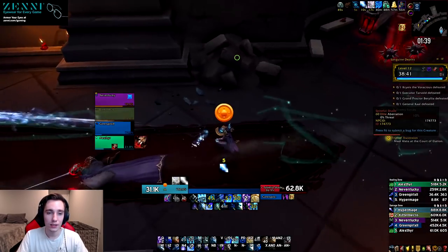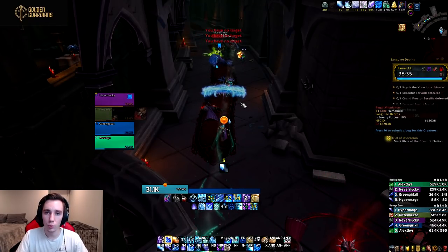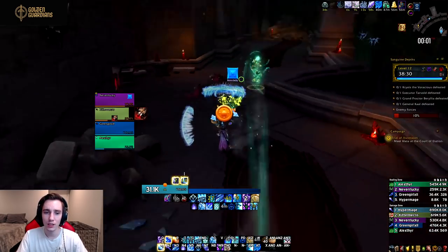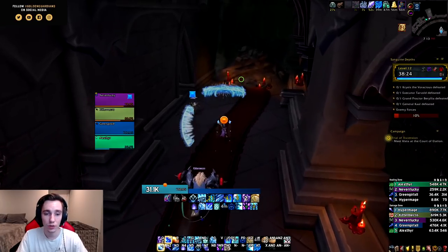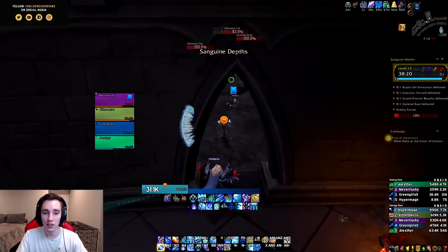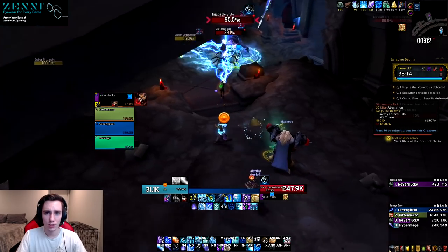They also made a change to Icy Veins in an attempt to reduce the number of global cooldowns mages had to use. They made this change to all three specs: for Frost it's Icy Veins, for Arcane it's Arcane Power, and for Fire it's Combustion. Whenever you press those cooldowns you automatically drop a Rune of Power, so you no longer have to place Rune of Power and then use your cooldown — it essentially saves you a global.